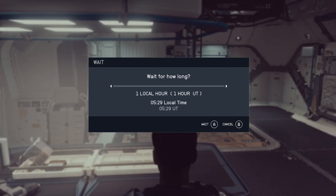Now I can select how long I'm going to wait for. In this example I'm going to select eight hours. So I'm going to sit in the seat and wait for eight hours — it's going to pass the time in Starfield, and that's how you can wait in Starfield.